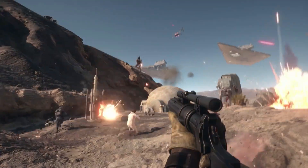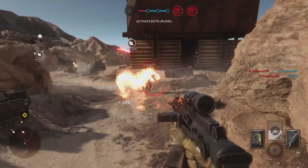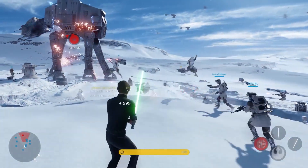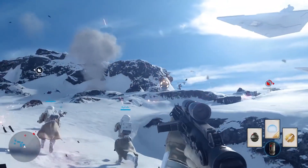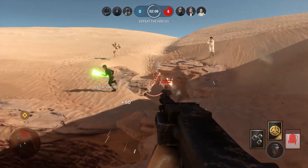Heroes and villains have an important role in the battle — supply and defend comrades, focus the fight to a key area, or take out an entire contingent single-handedly. In addition to large game modes like Walker Assault, Star Wars Battlefront also includes modes specifically focused on the iconic characters themselves.